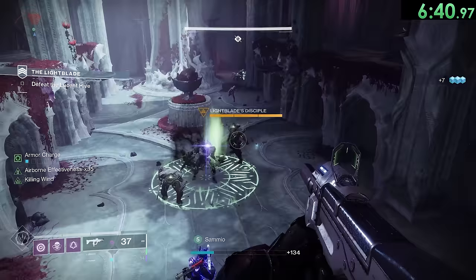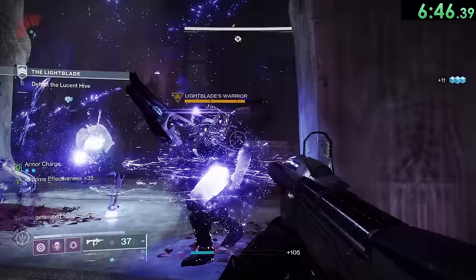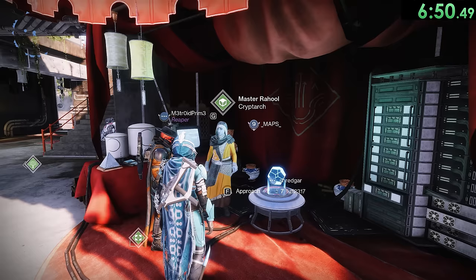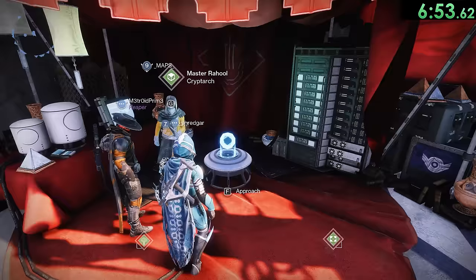When a Hive Guardian has their Super charged, their eyes will start to glow whatever color their Super is — for example, their eyes will turn purple if they have a Void Super ready. Master Rahul is surrounded by a collection of books scattered all over his tent. In total, there are 113 books.